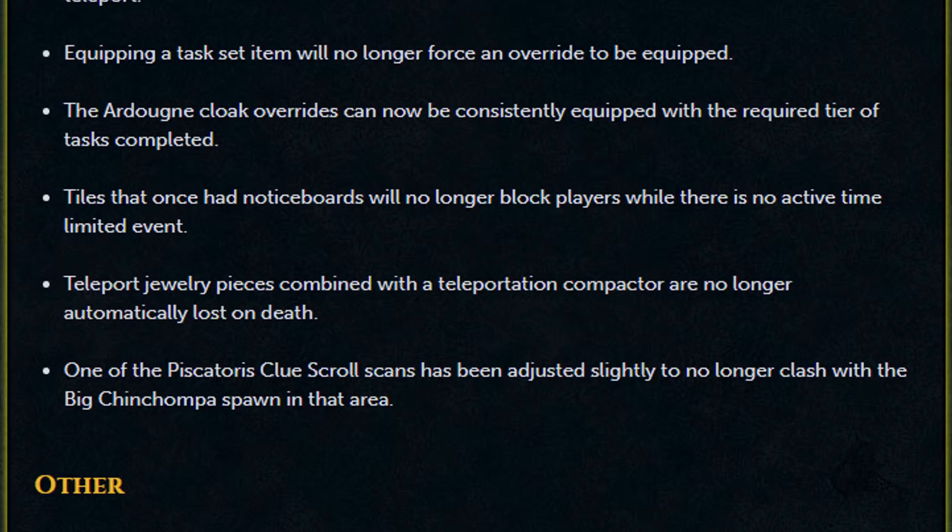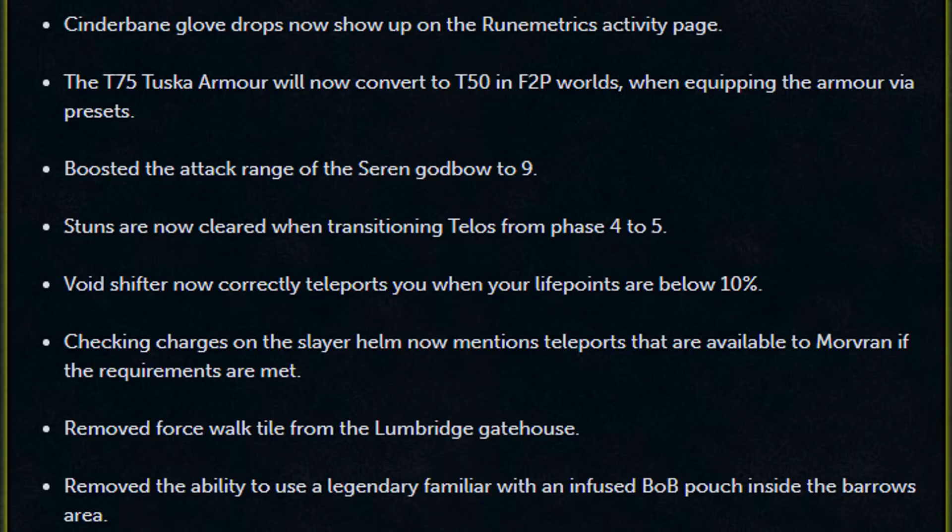Teleport Jewelry Pieces combined with Teleport Compactors are no longer automatically lost on death. One of the Piscatoris clue scroll scans has been adjusted slightly to no longer clash with the big Chinchompa spawn in that area. Cinderbane Glove drops now show up on the Rune Magic's Activity page. The tier 75 Tuska armor will now convert to tier 50 in free-to-play worlds when equipping the armor via presets. Boosted the attack range of the Seren Godbow to 9. Stuns are now cleared when transitioning Telos from phase 4 to 5. Void Shifter now correctly teleports you when life points are below 10%. Checking charges on the Slayer Helm now mentions teleports available to Morvran if the requirements are met.